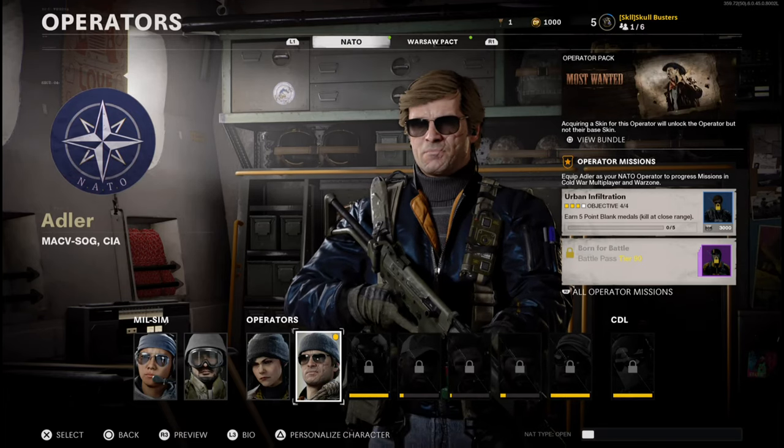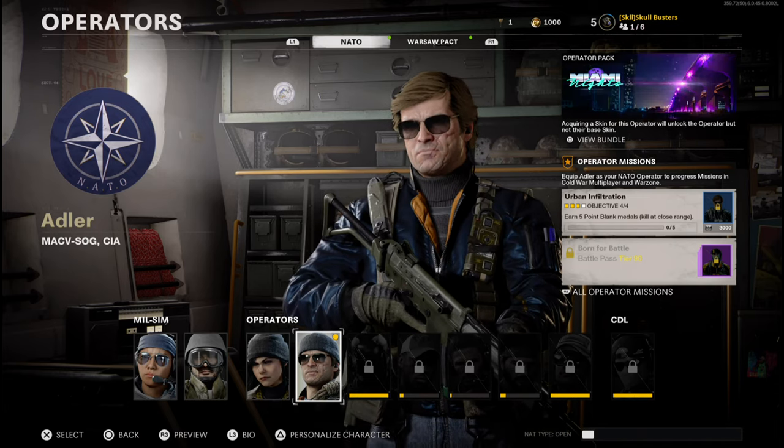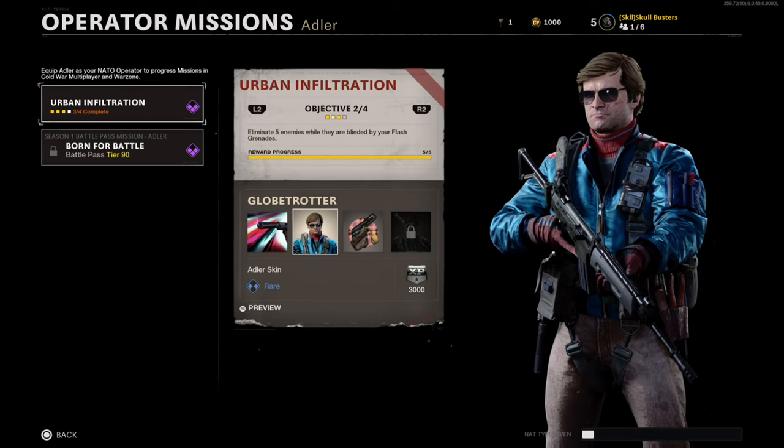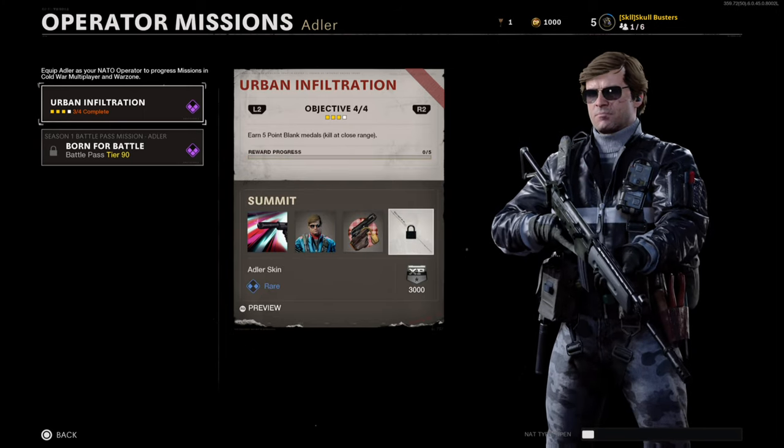What is up guys, Matt from Skullbusters and today we're on Cold War Multiplayer. This is how to unlock the Adler Urban Infiltration Kit. You've got the Global Trotter skin and you've also got the Submit skin.